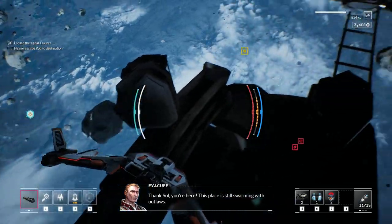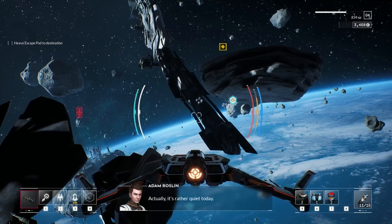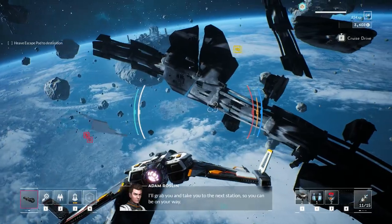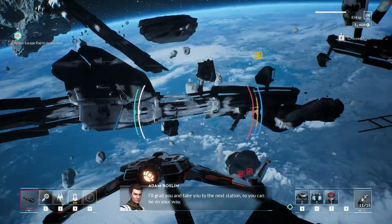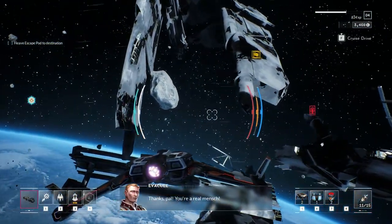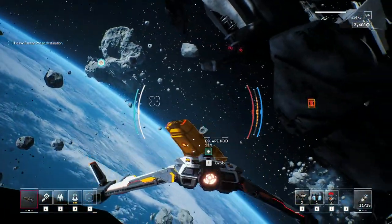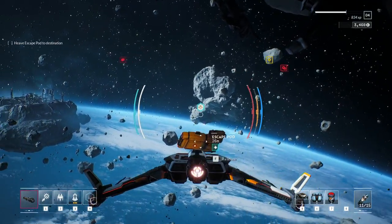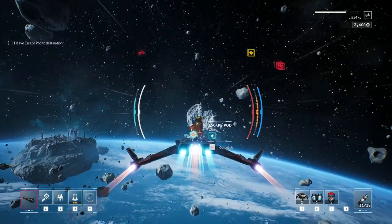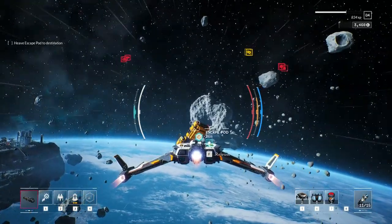I actually got a little bit lost — sorry to this rescuee. I didn't see him, but we're really close. We do provide indicators with these missions that once you get close enough, it'll just tell you. So that's what I'm doing right here, waiting for it to say hey, this is where I am. Here he is — and now we have to haul him over to this other base.